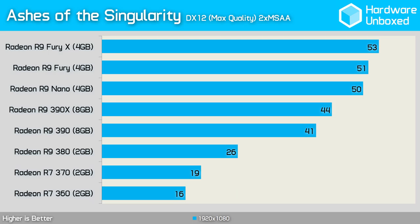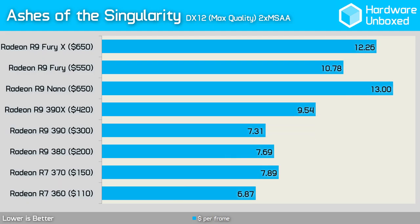The Radeon R9 380 was overwhelmed with an average of just 26 frames per second. The 390 did a lot better, producing 41 frames per second, making it just 3 frames per second slower than the 390X and not a great deal slower than the 53 frames per second of the Fury X. Cost-wise, the 390 makes the most sense as it was the first GPU to deliver smooth gameplay, though the 380 does well at almost $7.70 per frame. The 390X costs a little over $9.50 per frame, which isn't good value, and the Fury is even worse at almost $10.80.